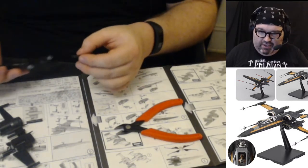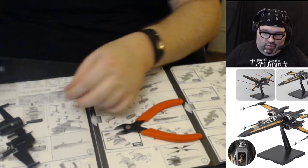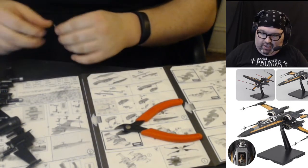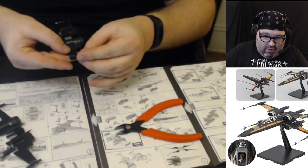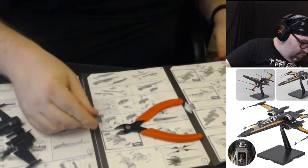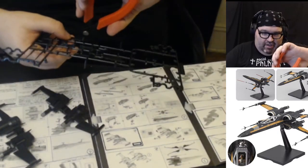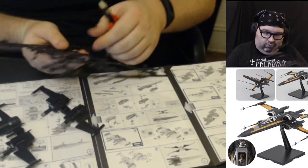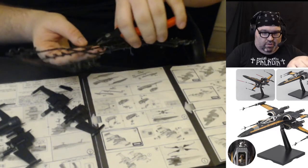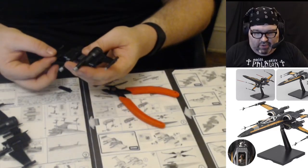That piece goes like this. I've got two more pieces and then I think the next step is to attach these two wing sections together, which is going to be really cool. Getting piece P12 and then C12 and C13 — those look like end caps, which is a great call on their part because I could see these popping apart very easily.